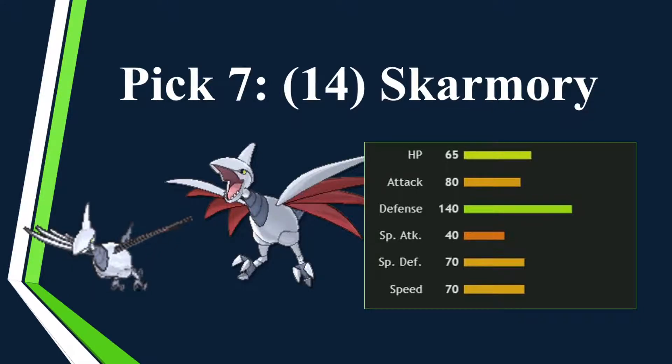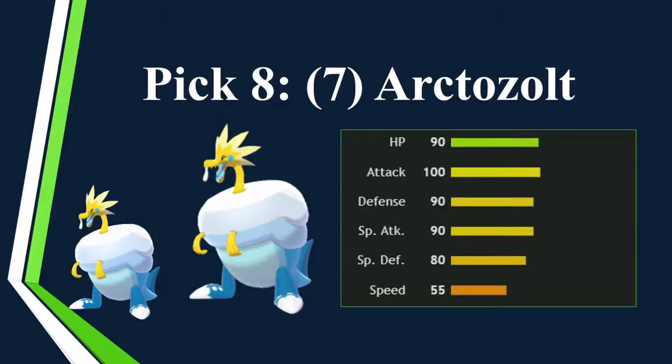Pick seven — more hazards, plus another ice resist, and it's a steel type. Skarmory is my physically defensive Pokémon that's not weak to Spikes, and pairs well with Aerodactyl. Now I have Toxic Spikes, Spikes, and Stealth Rocks. With a Spinner, that's pretty good. It gets Whirlwind, Roost, Taunt, Toxic — all the good stuff. You know what Skarmory does, it's pretty good.